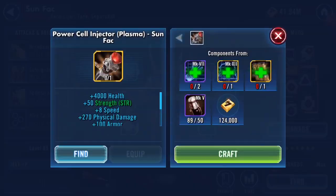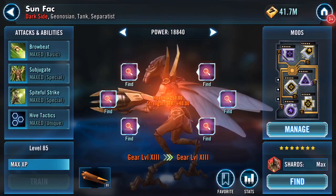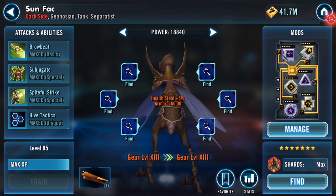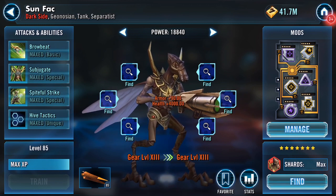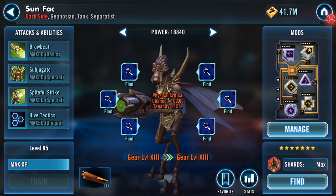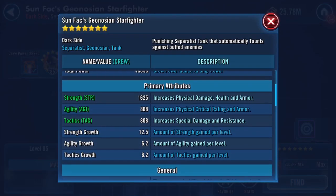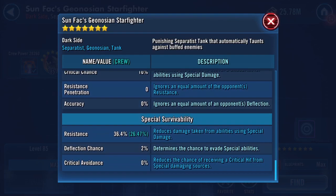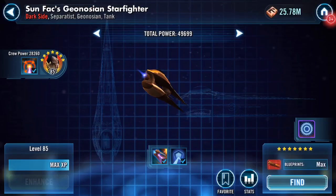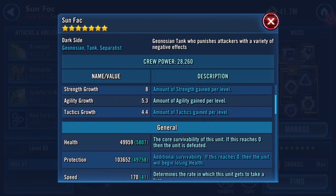I also like the fact that the finisher piece added to his tenacity. Prior to Gear 13 he was at 85% tenacity; he gets 15% from the finishing piece, so he's at 100% tenacity. Since making the video I've also six-starred his cross which was tenacity, so that went from 24 to 35%, bringing him to 111% tenacity. The ship also gained one speed from that finisher.